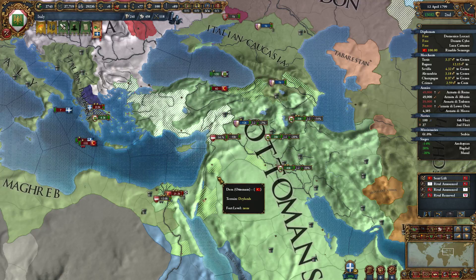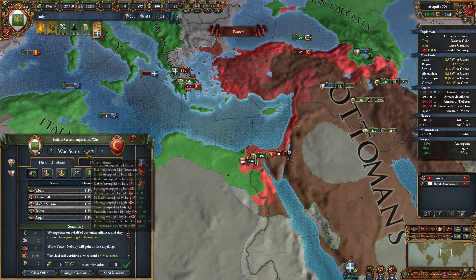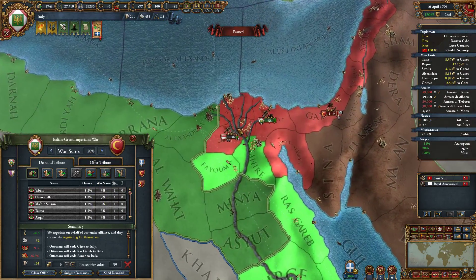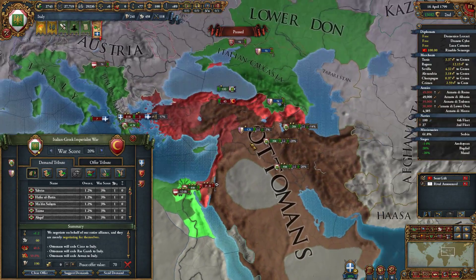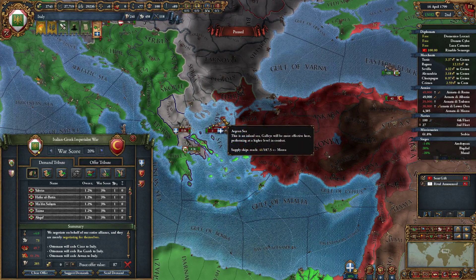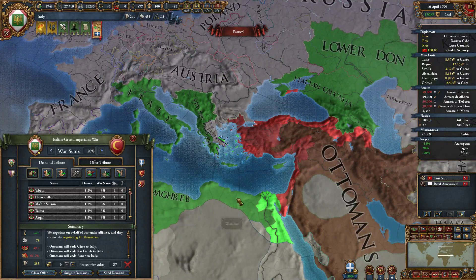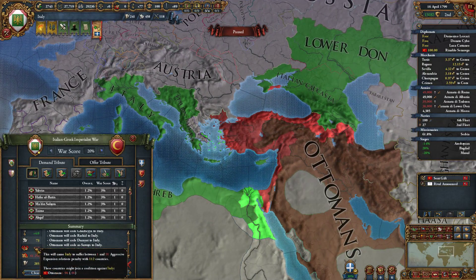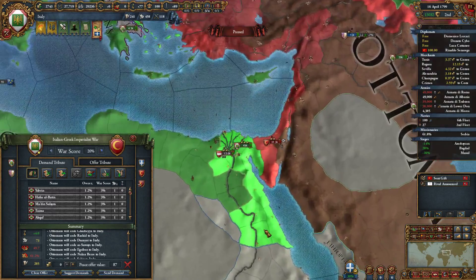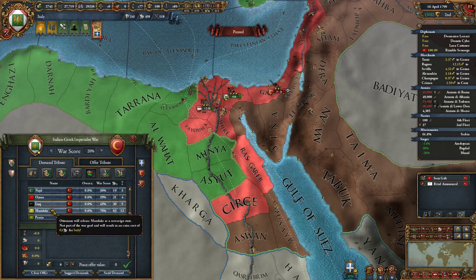So I guess pouncing on them when the Austrians were doing it as well worked out really good. Let's see how much war score I can rack up. Can we super peace? What do I have — 20? I kind of want all that. Give me what you have here. Grease — give me all that. This is worth 87? Really? Wow, yeah, that's definitely way too much. Can you release some people for me?